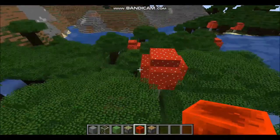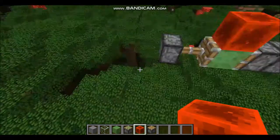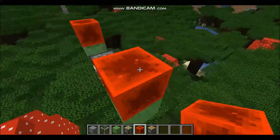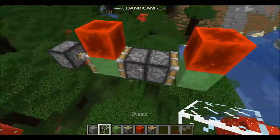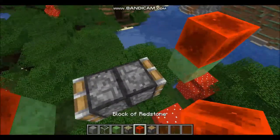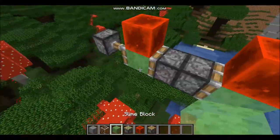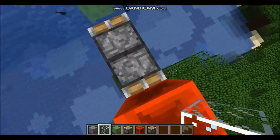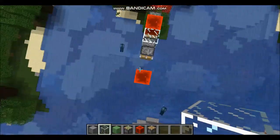That's how you make a flying machine. I actually did it wrong, but it worked — flying machine! So that's how you make a flying machine. You need a glass block. There we go. That's what it should have been like.